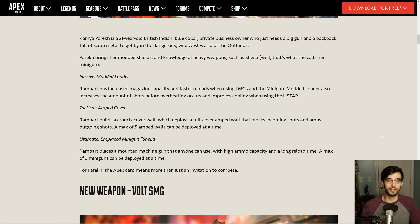Next up we have her Tactical, Amped Cover. So this is going to make every Titanfall player in history enraged, but I promise it's not as bad as it sounds. You build a wall on the ground — it's quite short, about waist high. These little pylons rise up from the sides and create an AWOL, which is an orange transparent wall that you can shoot through and it will amp your bullets. Only your bullets get amped; your enemies' bullets will not when shooting back at you. The exact amount of extra damage is not currently known.